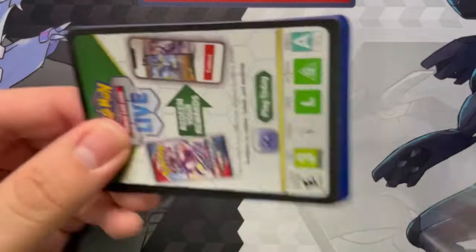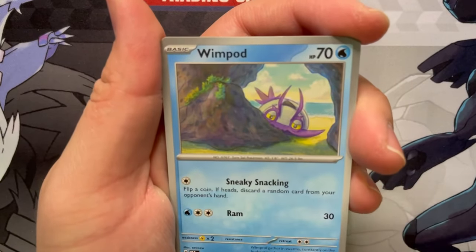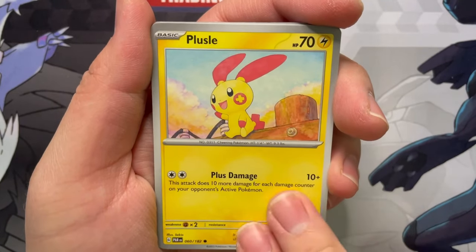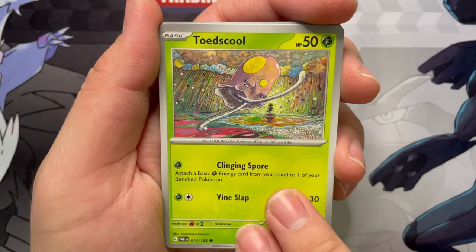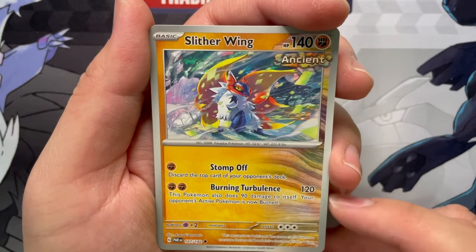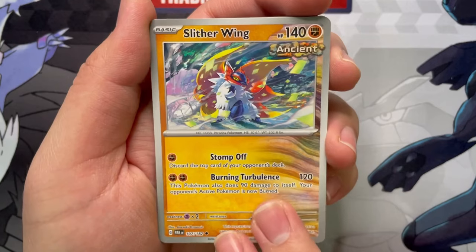I feel like I'm reading a lot of the abilities, but maybe there are just more abilities now in this set to read. Wimpod, Plusle — there's the Plusle there, but of course not the full illustration one. Tandemouse, Toad's Cool — look at this dude running. Slitherwing — so that's another ancient Pokemon.